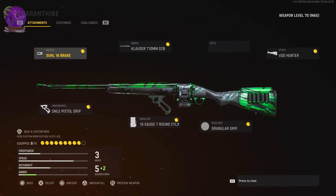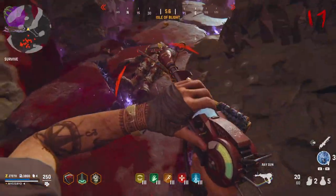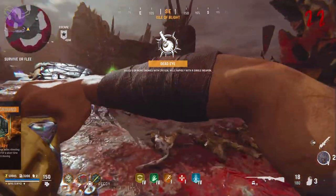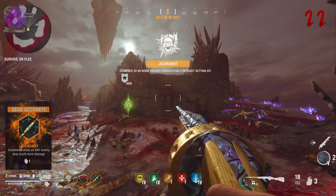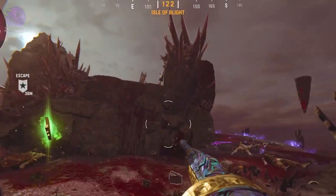Here's the basic setup: your primary and starting weapon should be the Einhorn revolving shotgun with these attachments. Your secondary weapon should be the decimator shield, but you can replace it with the ray gun later on if you get it. The best covenant setup is a legendary unholy ground, dead accurate, and ammo gremlin, but you should not worry about the covenants when you first enter the void.